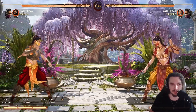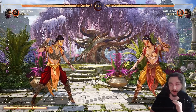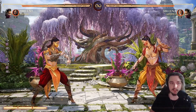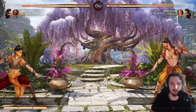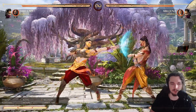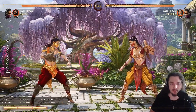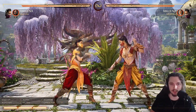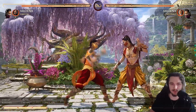Let's start with her jab. Her standing one is possibly the best jab in the entire game — not even kidding. The range it has is insane — crazy range, quick recovery, hard to whiff punish. And it's plus one on block, so you can pretty much abuse people with it.